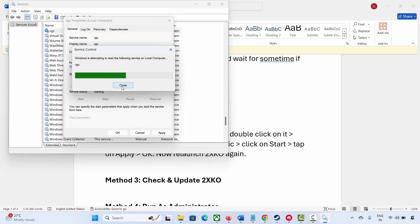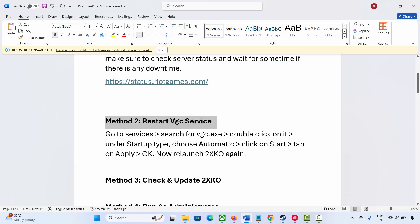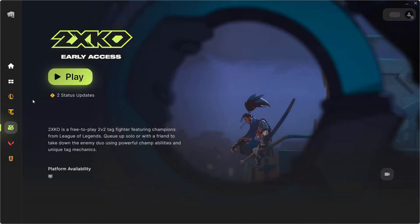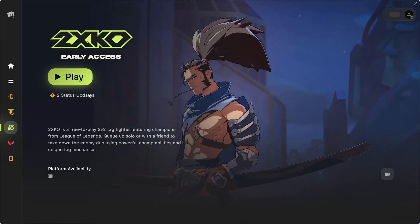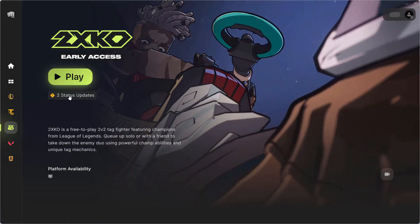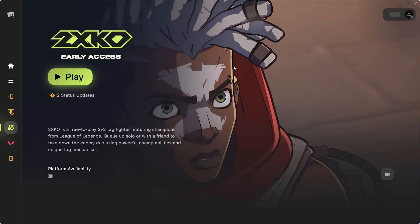The next method is to check and update 2XKO. Go to the Riot client and after selecting the game, you will see if there is any update available. If an update is there, simply click on the Update option, and after that check if you can play the game without any further problem.